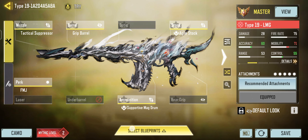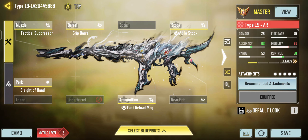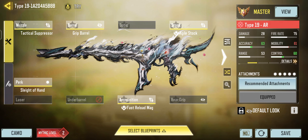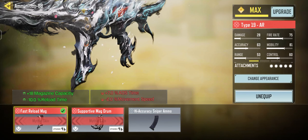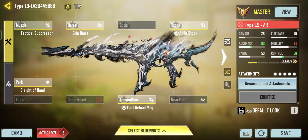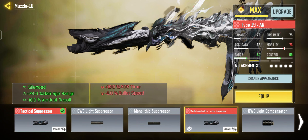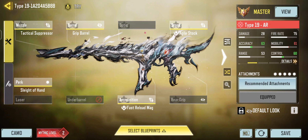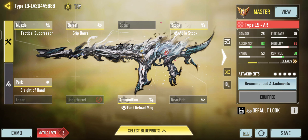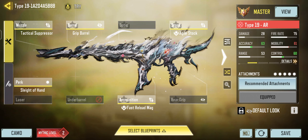Let's get into the AR mode build. A lot of people don't have a red dot on this weapon — I give recommendations for both mythic and default users. First: remove Sleight of Hand. You don't need that extra reload; you already have a fast reload mag giving you 10% reload time plus 18 bullets. Secondly, do not use the suppressor — 18% ADS time and 8 bullets penalty is not worth it. Trust me on this. I've seen so many pro players create builds and then change their minds a week later.